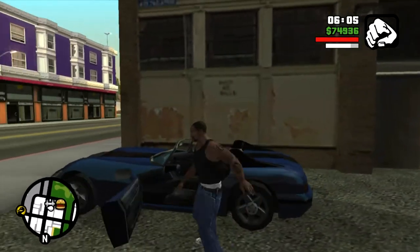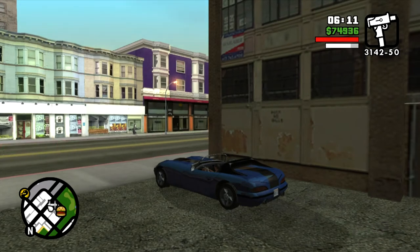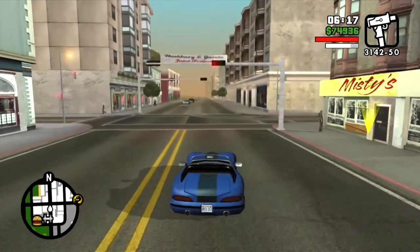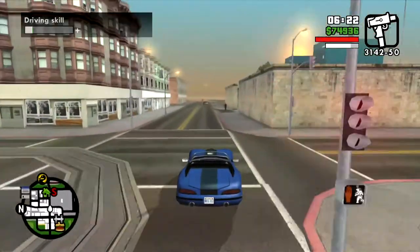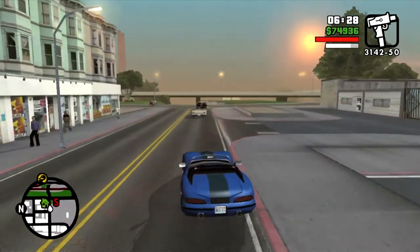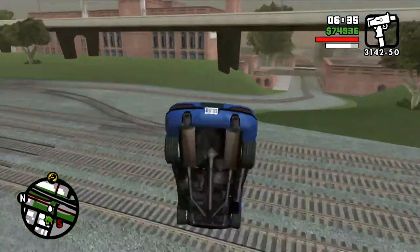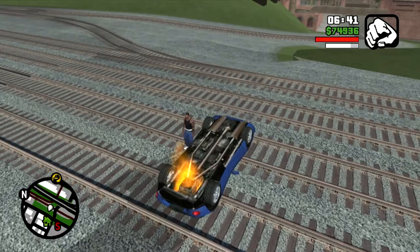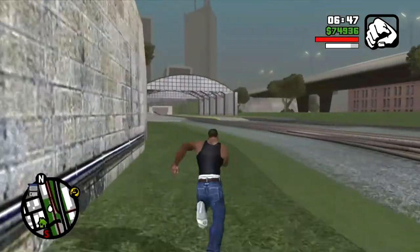If you finished the Customs Fast Track mission — and if you watched the video I've done on it, link in the upper right-hand corner — a new open-ended mission begins for CJ in the form of exporting stolen vehicles. This is actually a great way to make some quick cash and build up some money for CJ, but again, there are some nuances which I will get into in this video.